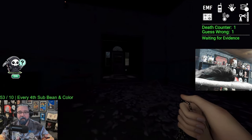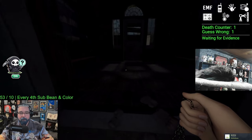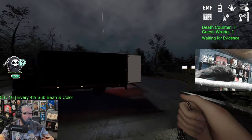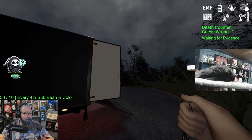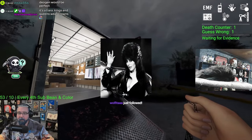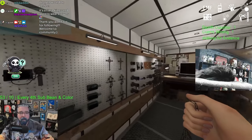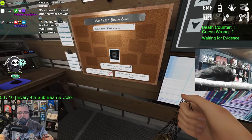You want either a revenant which is going to sound normal, or you want a fast ghost like an Oni or Moroi — something like that. You want to try to get your picture near the stairwell so you can run down the stairs.